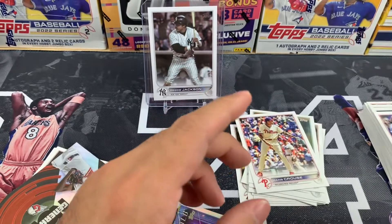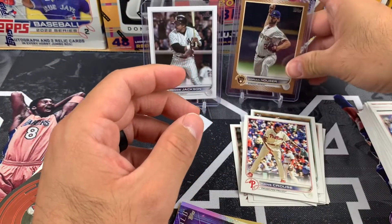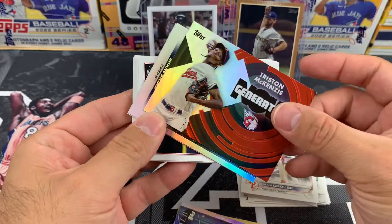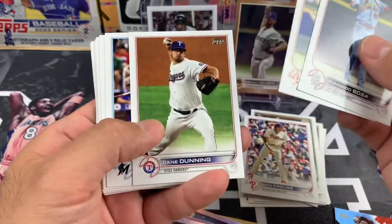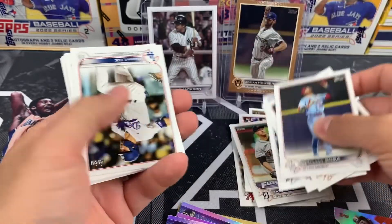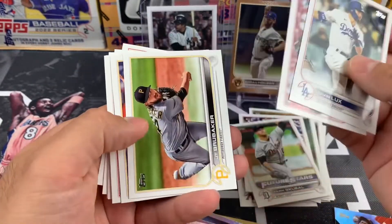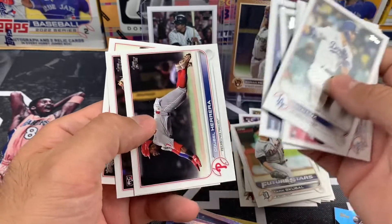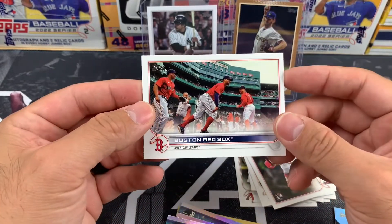Not a bad pack for $5.99. Hopefully we can hit the O'Neill Cruz — looks like we got another little hit here: McKenzie on the Generation Now, Shane Bieber on the Stars, and Matt Olsen on the Stars. We still possibly can hit the O'Neill Cruz going towards the end of the pack. Scuba on the Future Stars. Got a couple of team cards, an Ortega, and looks like the Boston Red Sox will take us into home plate.